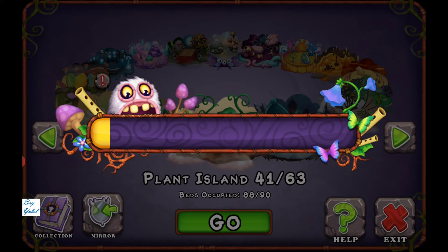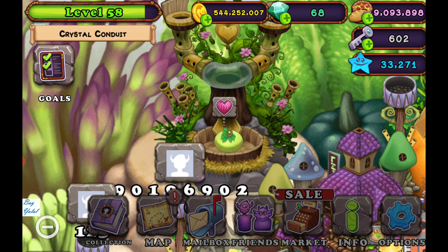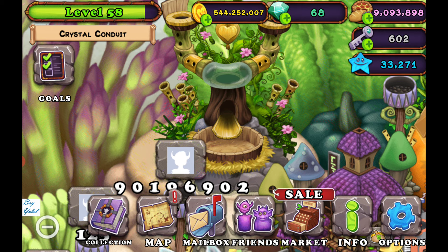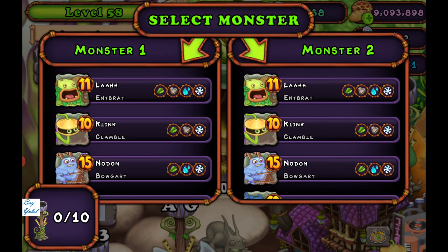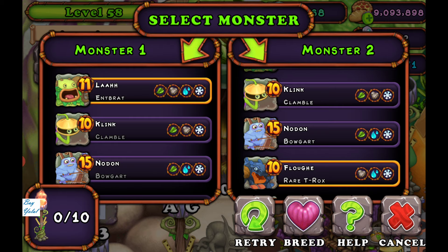Go to your breeding structure — by the way, this is Ant Brat. This is the breeding structure and you have to breed Ant Brat plus Clumble, Bogart, Rare T-Rox, or one more monster.